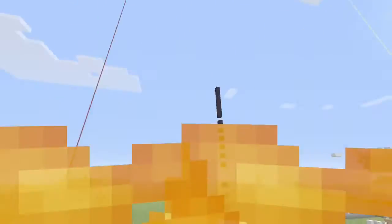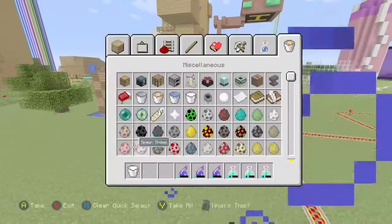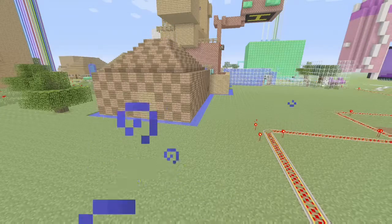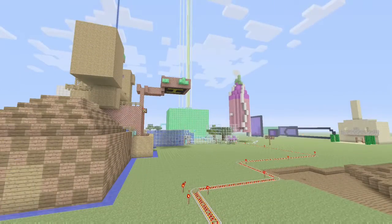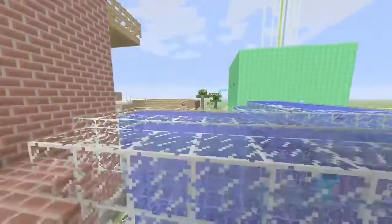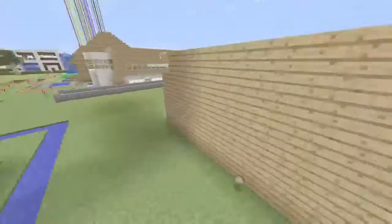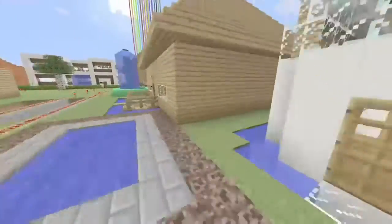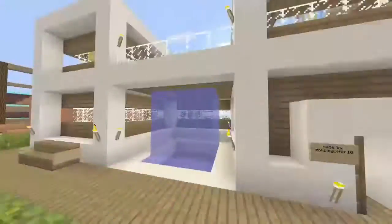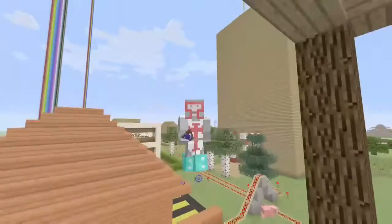If you don't know how to get rid of a potion effect, all you have to do is drink some milk and the potion effect will wear off. As you can see, night vision doesn't really do much in the daylight, but I found an area over here where the potion makes it pretty easy to see. So if you're looking for ocean temples, making night vision potions can help a lot.